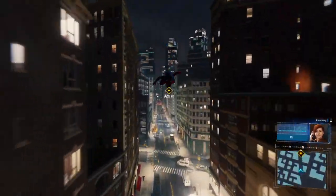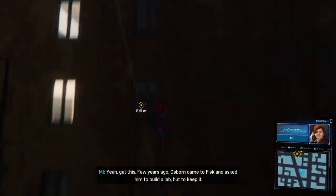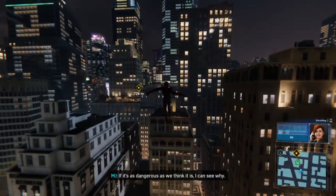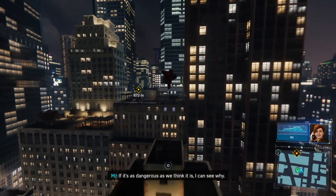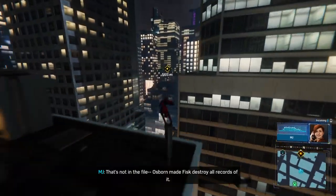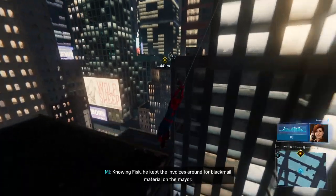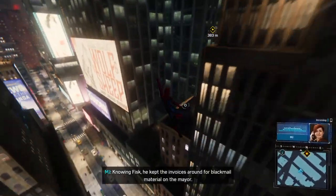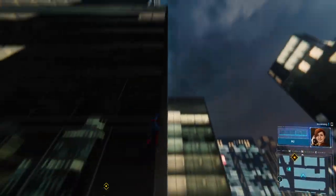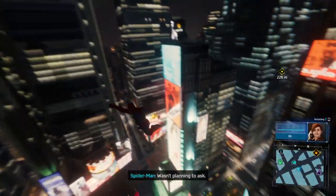Have you learned anything from that Devil's Breath file? Yeah, get this. A few years ago, Osborne came to Fisk and asked him to build a lab, but to keep it hidden from regulators. A secret lab? For Devil's Breath? If it's as dangerous as we think it is, I can see why. Where's the lab? It's not in the file. Osborne made Fisk destroy all records of it. All I have are invoices from Osborne's personal account to Fisk Construction. Everything leads back to Norman Osborne. Guess it's time to pay him a visit. I doubt he's gonna tell you anything. Wasn't planning to ask.